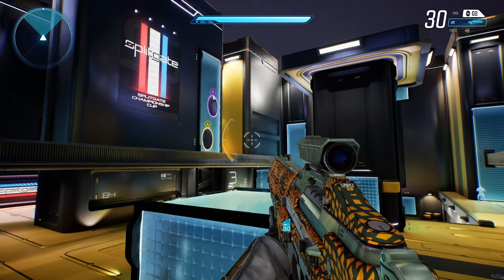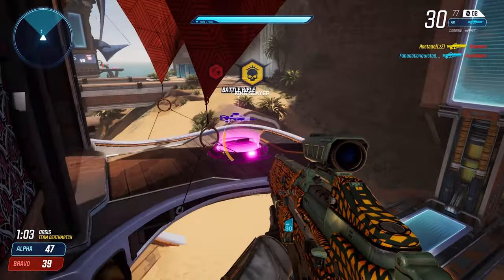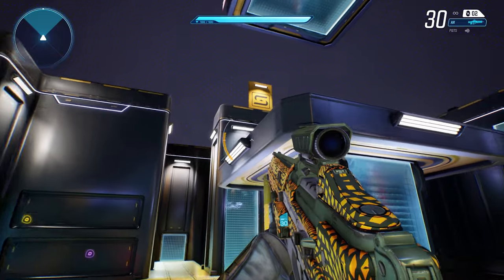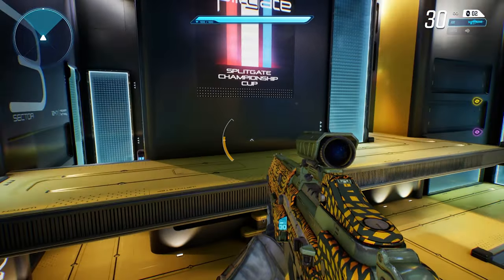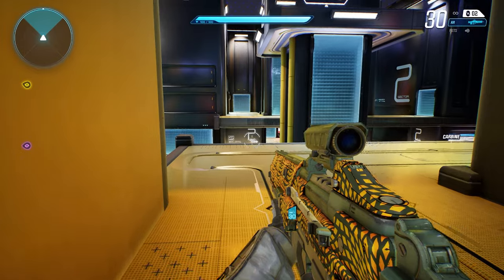If you jump again while in the air you will activate your jetpack. The jetpack in Splitgate is mostly used for carrying you further horizontally while jumping. The vertical boost is not that great so you can't really fly up to a new position. You can burn everything for one big jump or use shorter bursts that can carry you further. The jetpack's fuel will recharge pretty quickly after a few seconds of not using it.